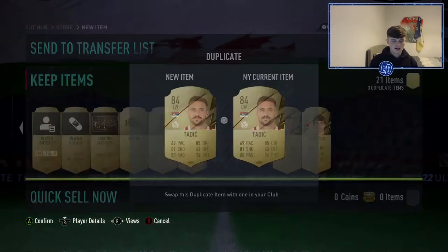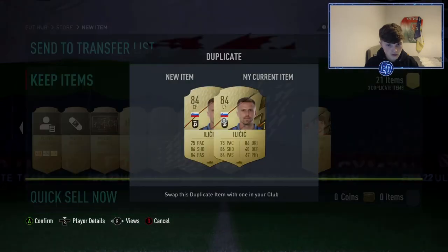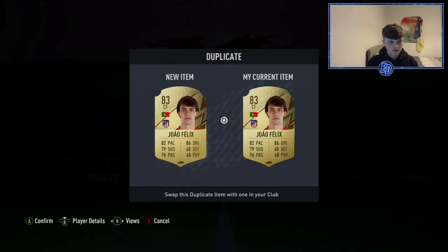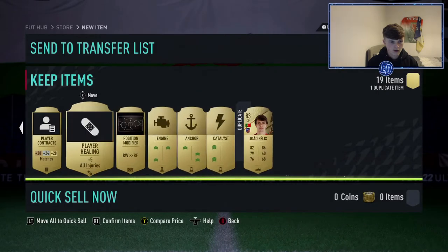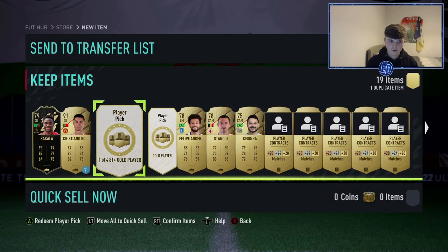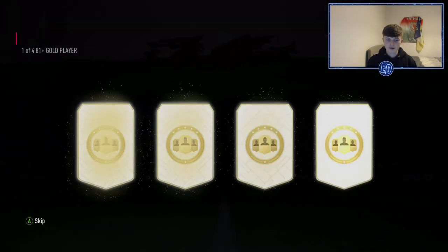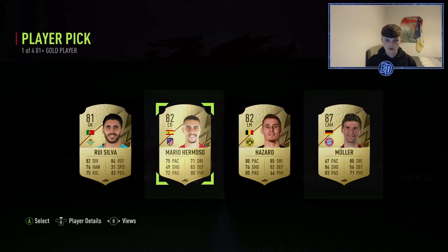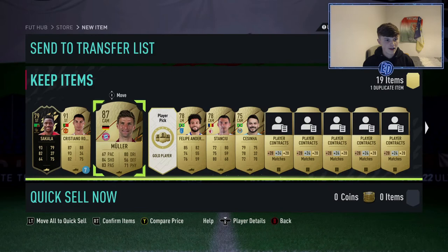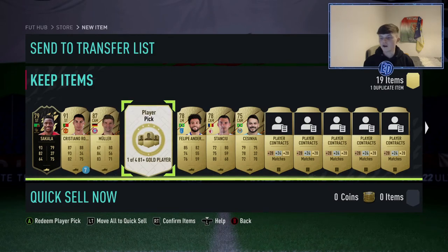We do get an inform — he's a Rangers striker, Sakala. It's like a mega pack almost. A loan pack which is actually a really good pack. An anchor, an engine, and some duplicates in there. Joao Felix is going to be untradeable. But what do we get next to our Cristiano Ronaldo? We get one of four 81-pluses — these could be good. Mbappe, go on! Oh — Müller, 87! Müller, I'll take that. That took ages to open.